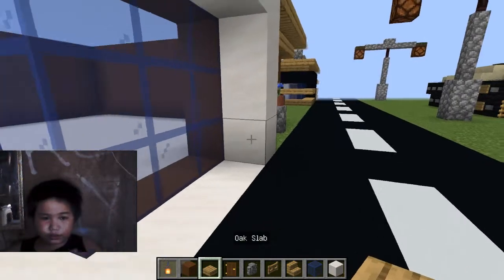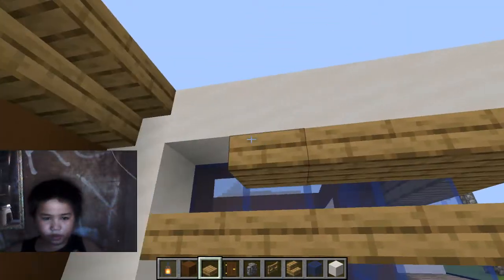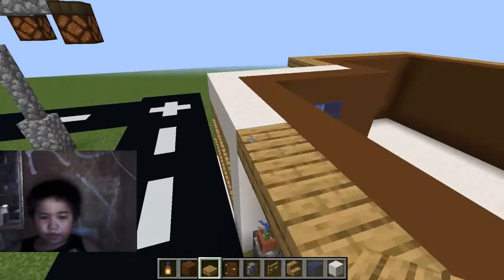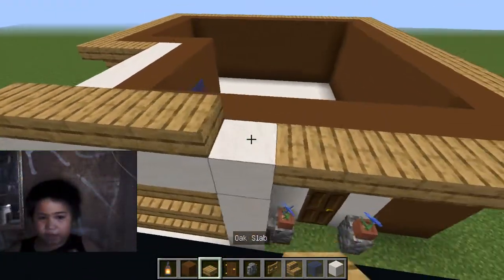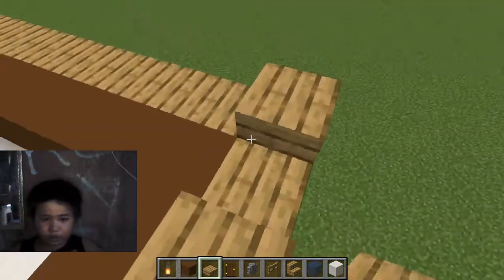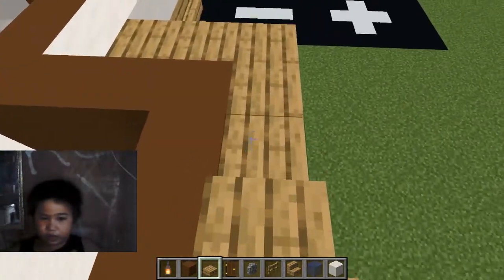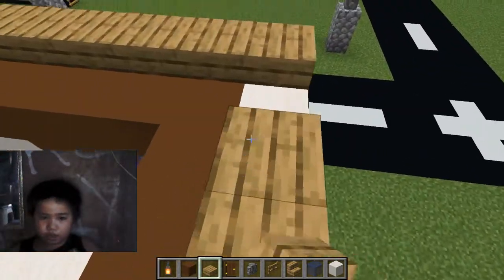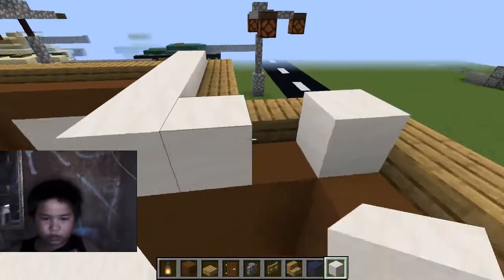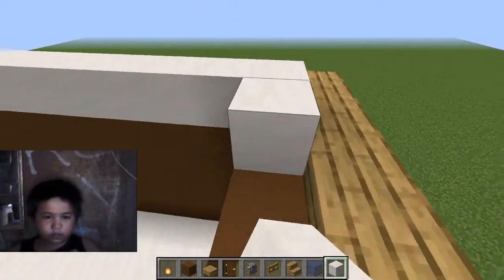Next you're gonna get your slabs and just go around your coffee shop or cafe whatever you want to call it. Once you've done that, you're gonna put slabs everywhere on top here — not everywhere but on the stairs, including the glass quartz part. I don't know what it's called but I'll call it the glass quartz part. Should look like that. Next you're gonna do this and just pretty much put quartz there.